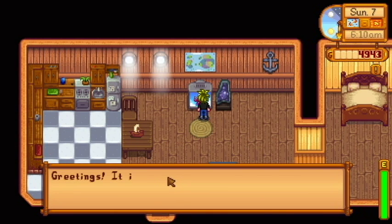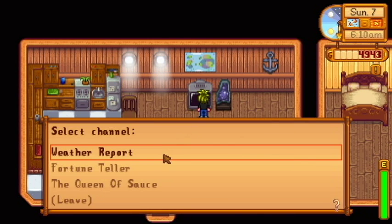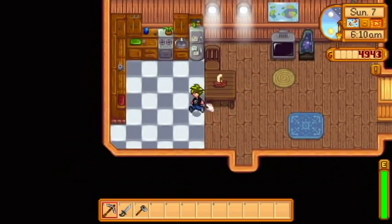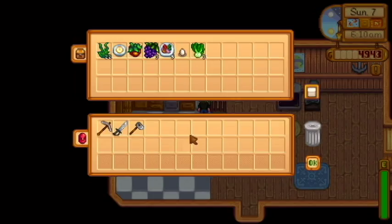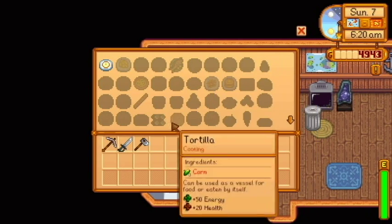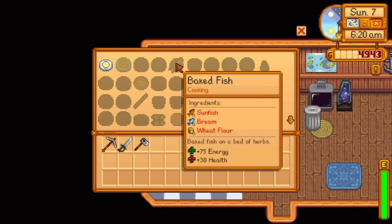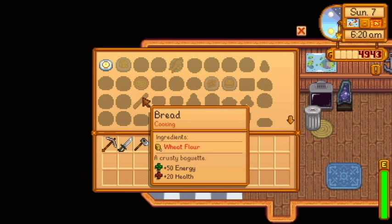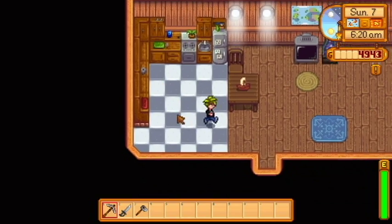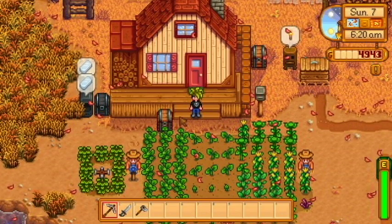Queen of Sauce. Tortillas. Weather report? Looks like a storm is approaching. I'm gonna have to look and make sure. Omelette — egg and milk. Baked fish, pizza, bread, hash browns. There's tortilla — it just needs corn. Awesome, we need to put some corn in there. We need to save some corn then.